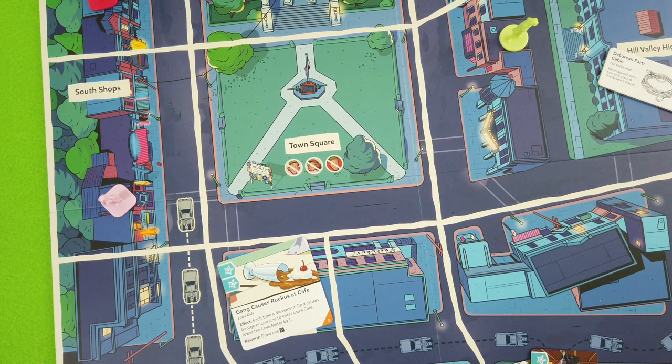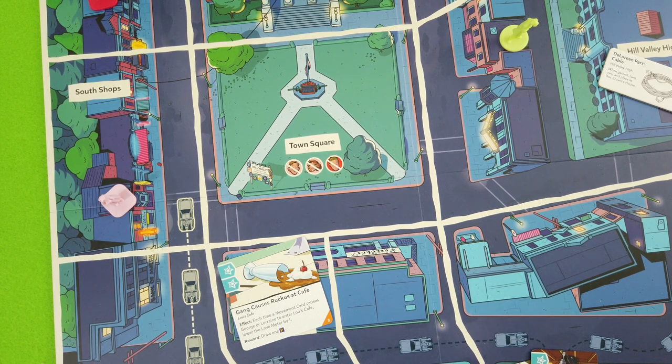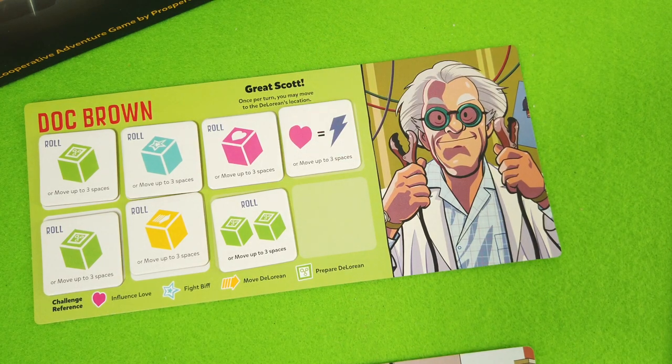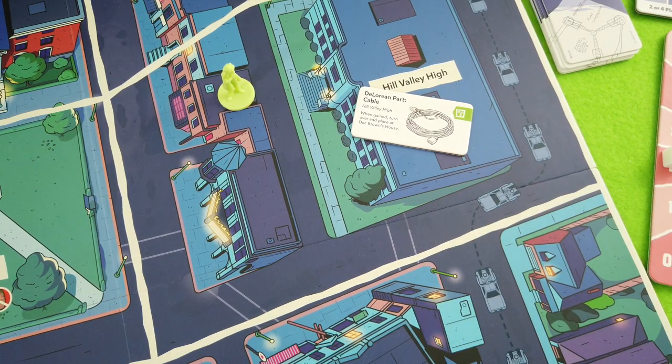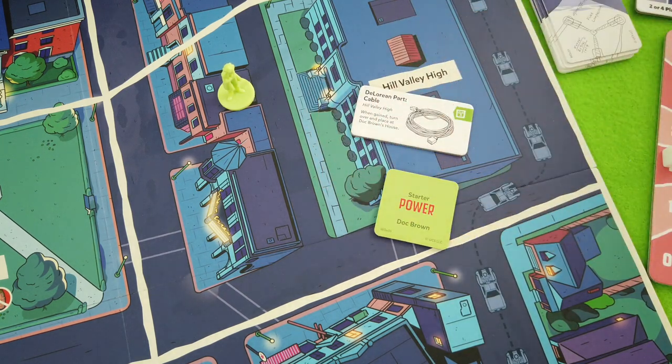I'm not sure if Doc Brown is the right one to deal with this trouble card - it's a perfect challenge for Marty who has that awesome power token. They could meet there to deal with it, but you can't move on another player's turn. Maybe we really want to start moving the DeLorean now. Doc can beam there to the DeLorean in his turn anyway, and he's right next to the DeLorean part, so let's do that first.